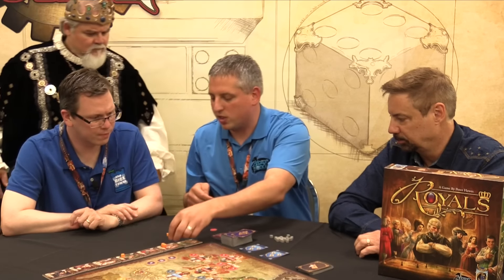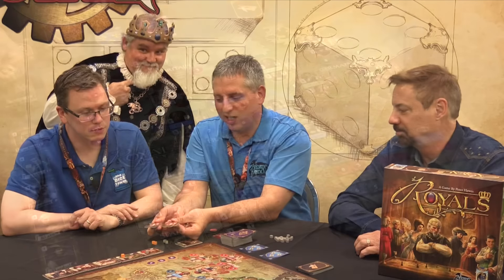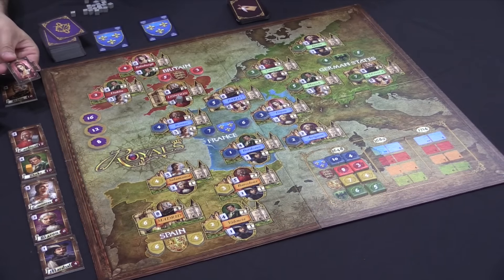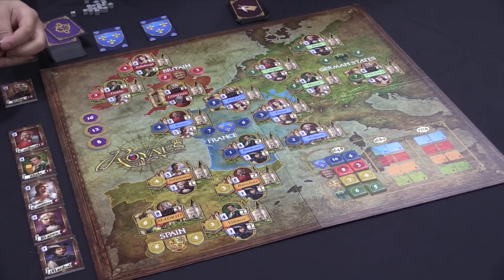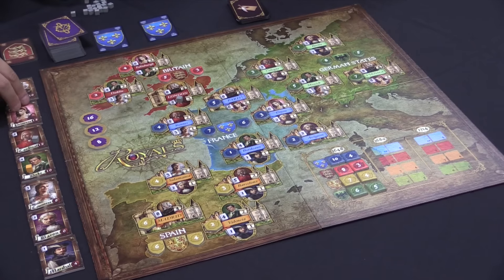Now if that were tied, what would happen at the end of the game is you would take it and split it — each player would gain seven victory points. That's why these pieces come apart. And if it's a three-way tie, no one gets the points. So there is an option to build a strategy of denying different players points at the end of the game.